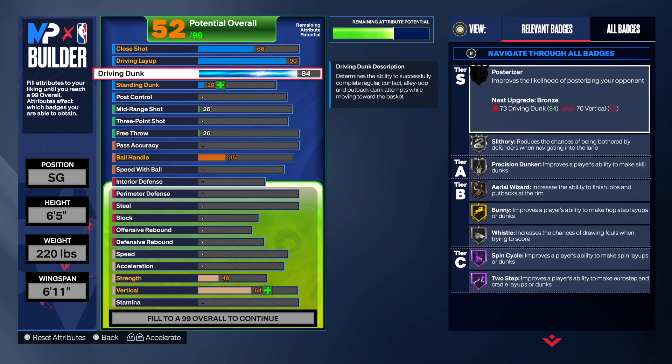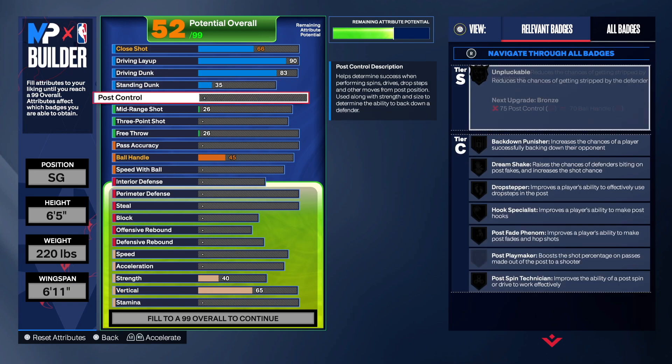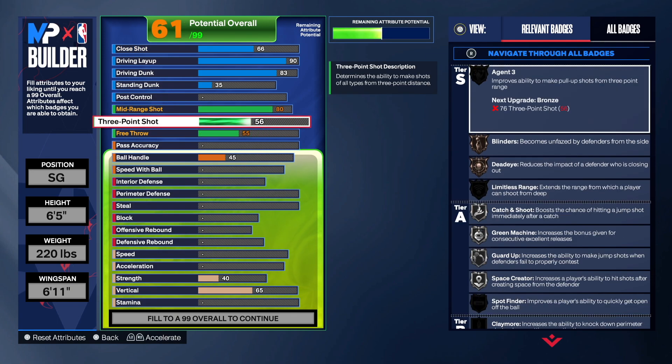For the driving dunk we're only going to go 83. 83 gives us precision dunker — nothing else happens if you go to 85, so 83 just makes sense. I put some attributes towards the standing dunk and post control — I just went 55 there, but honestly I could have left it. So we're not gonna put any post control. We're gonna go 80 on the mid-range shot.